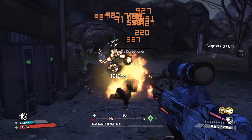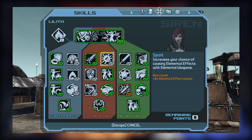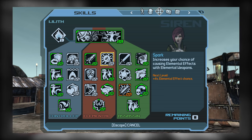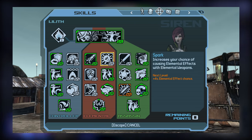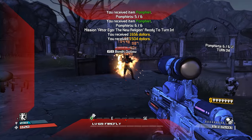For tier 1 of the Elemental tree, you have the choice between Quicksilver and Spark. Both skills are pretty decent, and Spark is good for allowing weapons with already low elemental proc chance to trigger more often. However, as you get to later parts of the game and acquire some of the better Maliwan legendaries like the Hellfire SMG, these weapons already have pretty high proc chance. Thus Quicksilver is the better choice for tier 1, since it increases the fire rate of all weapons passively, which can yield a nice DPS boost overall.